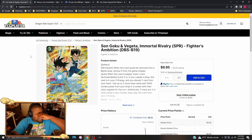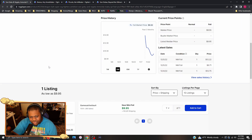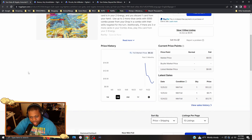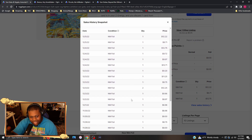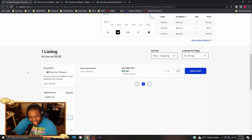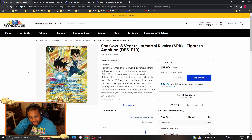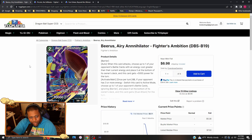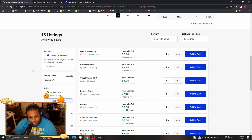Son Goku and Vegeta Immortal Rivalry — the SPR version — goes in the Gohan deck. This card has been bought out. There's only one seller right now and I can see why — it's about $13 for each copy and after that who knows how much they are.